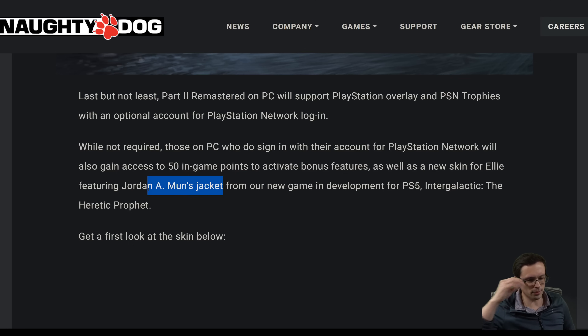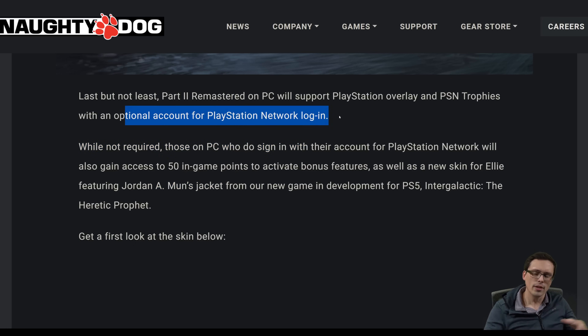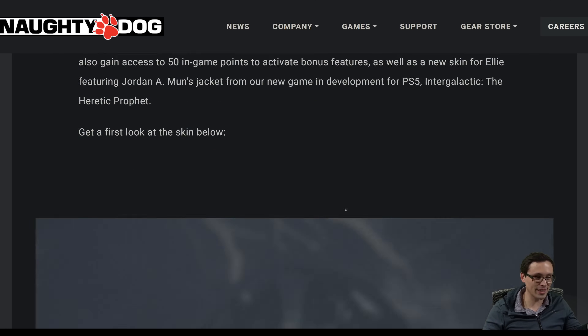While not required, those on PC who do sign in with their PSN account will gain access to 50 in-game points to activate bonus features, as well as a new skin for Ellie featuring Jordan A. Munn's jacket. What I'm curious about though is if they've solved the issue of not selling the game in locations where you can't log into the PSN. It's good that the login is no longer required, but one of the main problems was that they wouldn't sell the games in regions where you couldn't log into the PlayStation Network — which is a lot of regions. Hopefully the game is actually for sale in those regions.